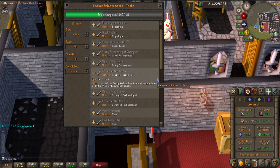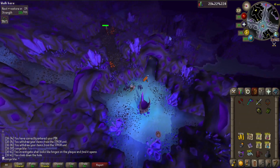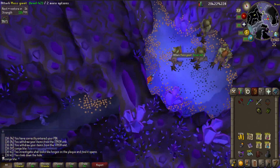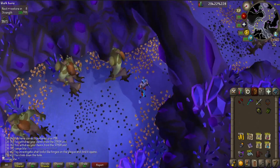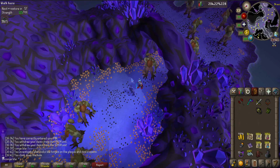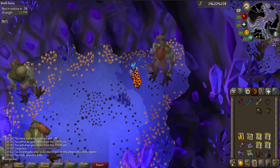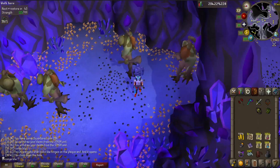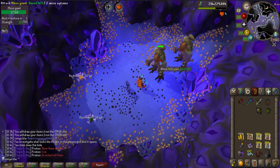I have a lot of the required kill counts already, so I'm going to start by killing moss giants for mossy keys, here in the Catacombs. This is a decent spot because I can passively get totem pieces and ancient shards for my arclight. The other options are Edgeville Dungeon and the Wilderness — I don't want the stress of the Wilderness, and Edgeville isn't worth it without a cannon since the drops aren't as good.